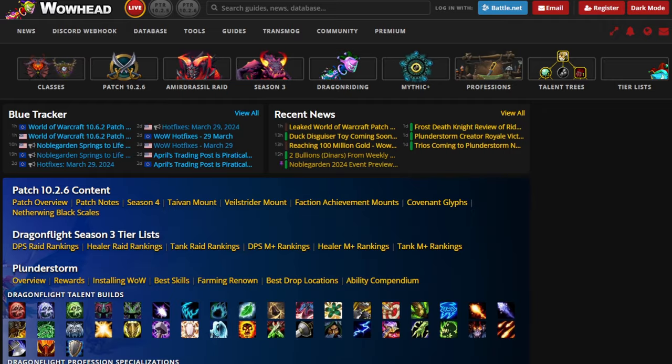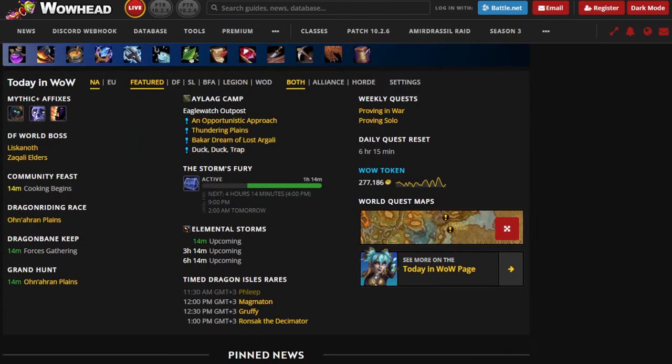There are of course a lot more add-ons and weak auras you can research, but let's also mention WoWHead, which is not only a good source of information but the homepage has an area that lists everything important happening right now in the game, including start times for events like the Grand Hearn and the elemental storms, which are actually connected to the meta achievements. I'd recommend keeping an eye on it.